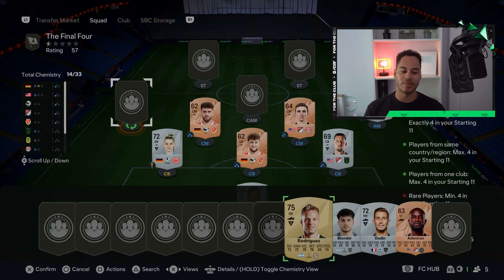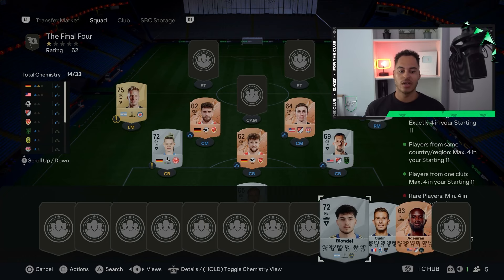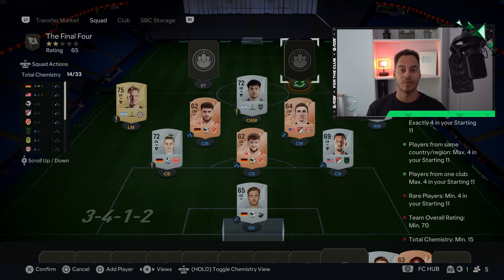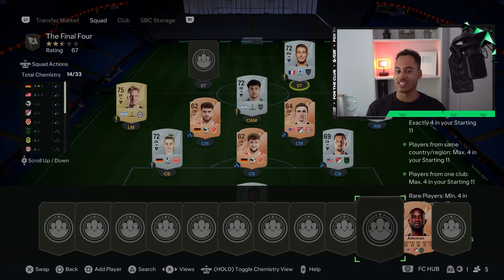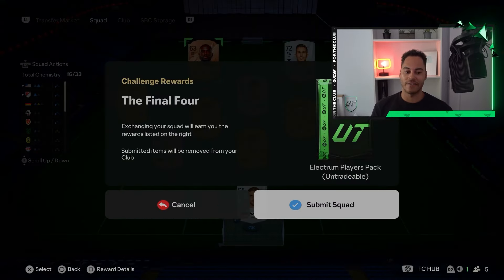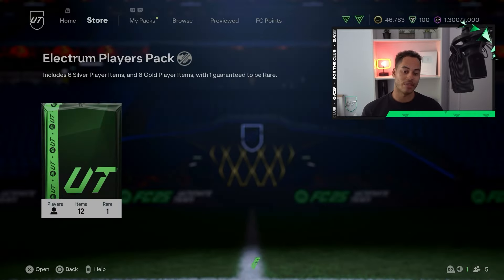In left mid, any 75-rated gold card. In the CAM position, this just needs to be a silver with the same nationality as the player in left mid. Then our strikers: one is any silver card, and the final striker is a bronze rare American from the MLS. Let's round out that first squad.